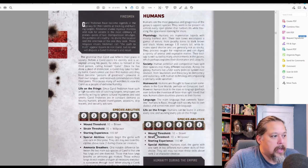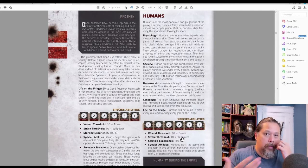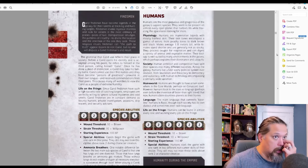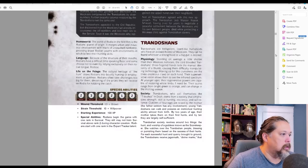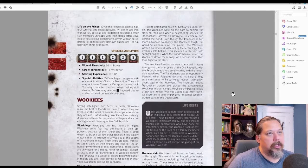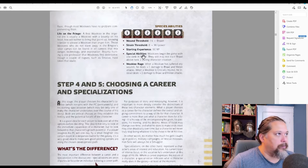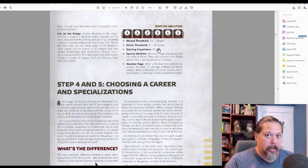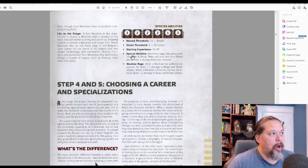For humans, the average starting value is 2 in each characteristic. Every species gets a wound threshold — basically hit points — which is a base number plus Brawn. Strain is a base plus Willpower; it's like stress or exhaustion, and if you hit zero you're knocked out. Wookies, for example, start with Brawn 3, a wound threshold of 14 plus Brawn, but only 90 starting XP versus a human's 110. Wookies also start with one rank in Brawl.